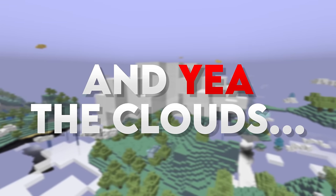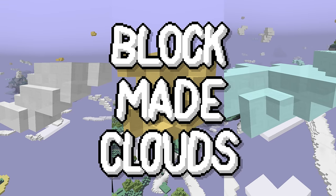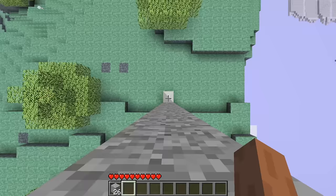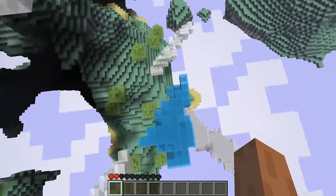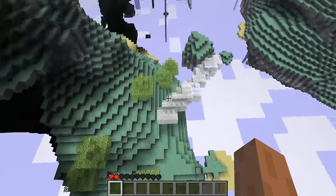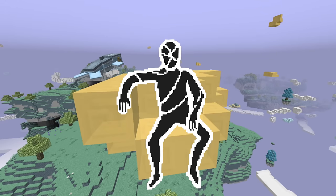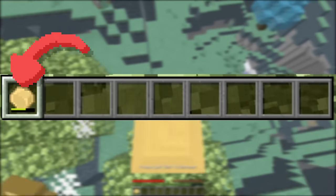You'll find three different types of block-made clouds that generate throughout the dimension. The regular cold air clouds are used to craft the single-use parachutes and will also prevent fall damage if you land on them. The blue air clouds will bounce you very high into the air — be careful though, because they do not prevent fall damage; if you land away from them you'll probably die. And the rarest of them all, the gold air clouds, work like the cold air clouds but are specifically used to craft the golden parachute, which has multiple uses.